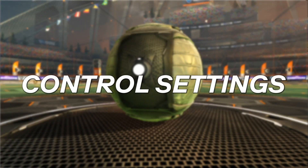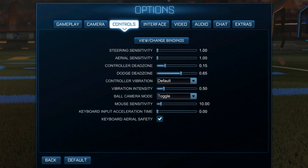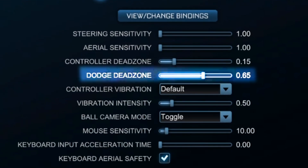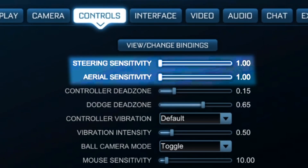After that, switch tabs over to the controls and you'll see your sensitivities and your dead zone. Where you see your controller dead zone, you want to lower that — on default it's 0.3, and you want to lower it to maybe 0.1. Your dodge zone you can keep the same. Sensitivities are preference; you can change that over time and don't really need to worry about it.